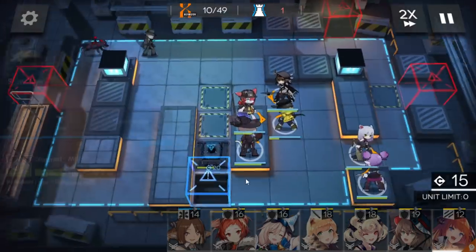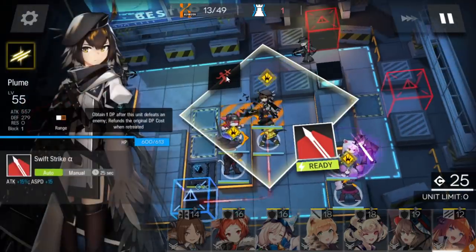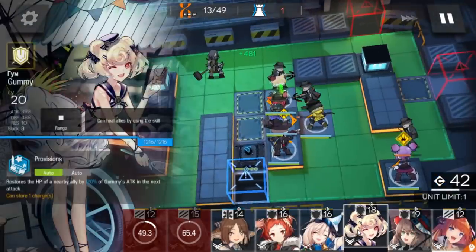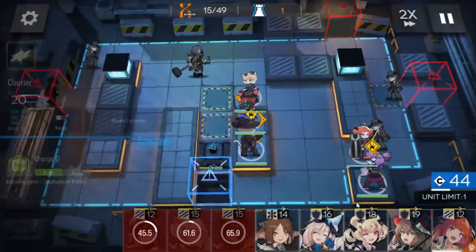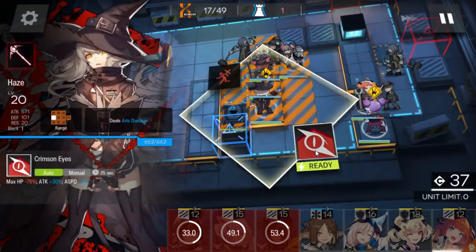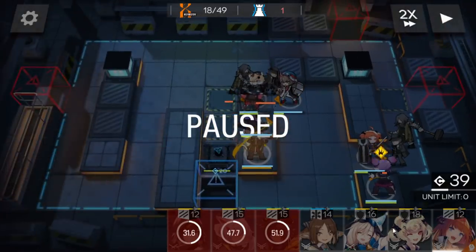After Scavenger uses her skill, use it again and then retreat her. Same for Courier — retreat the single-block vanguard to deploy the melee arts guard here. Wait for Scavenger's skill, then retreat your second tanker defender and place your main tank defender here. Activate the single-target caster's skill. If it's a simple buff like Amiya's first skill, keep it on; if it's her second or third skill, save it for a big wave.